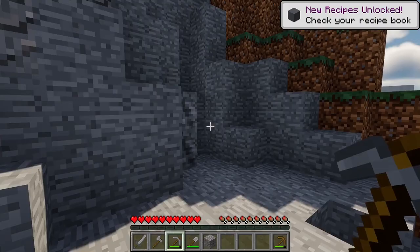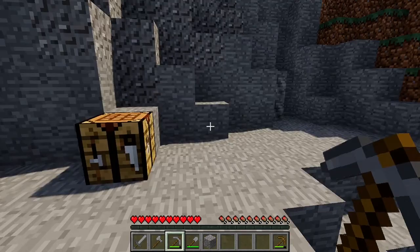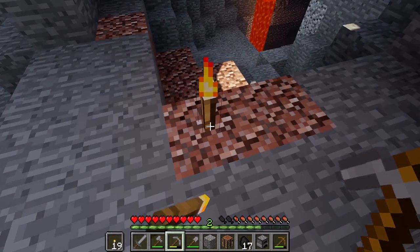I should probably grab some fossils too while I'm here. Although, now that I think about it, I think you might actually need iron to mine them, so I should probably get that first. I can grab this coal though — that way I can use it to go mining. Alright, what do we have in here? Fossils, coal, and... is that a mob spawner?